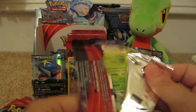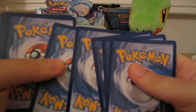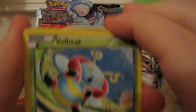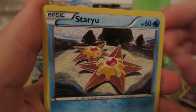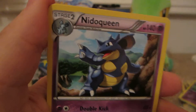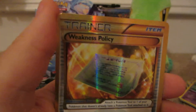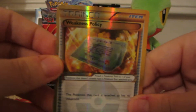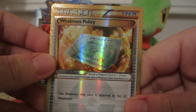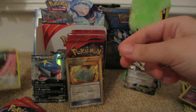Mega Aggron pack. Here we have Volbeat, Seel, Staryu, Clamperl, Bunnelby, Nidoqueen, Seedra, Aggron, Spirit Link, Scorched Earth Reverse — uncommon — and the rare is a Weakness Policy Secret Rare. Lovely! A Secret Rare, lovely Weakness Policy. Awesome card. The gold-bordered Trainer cards.